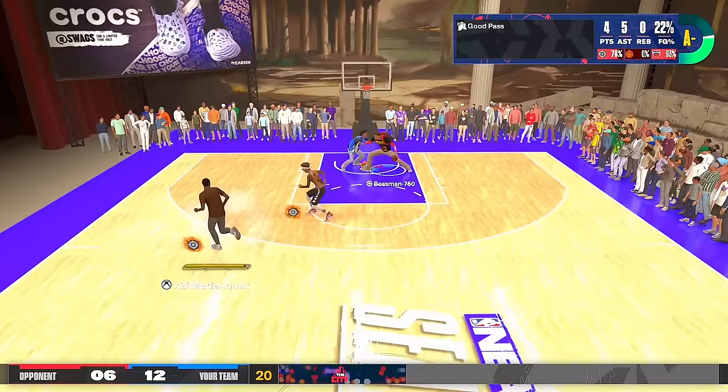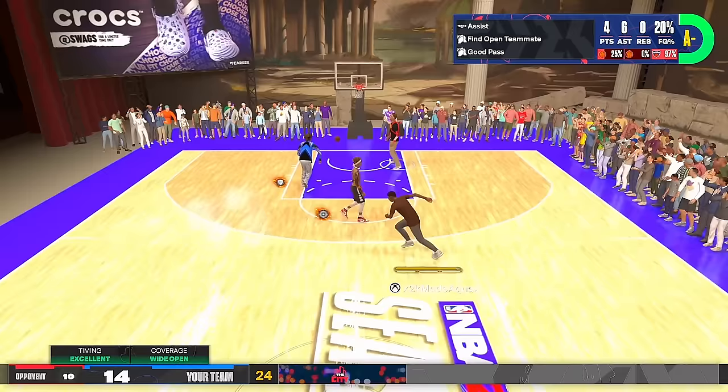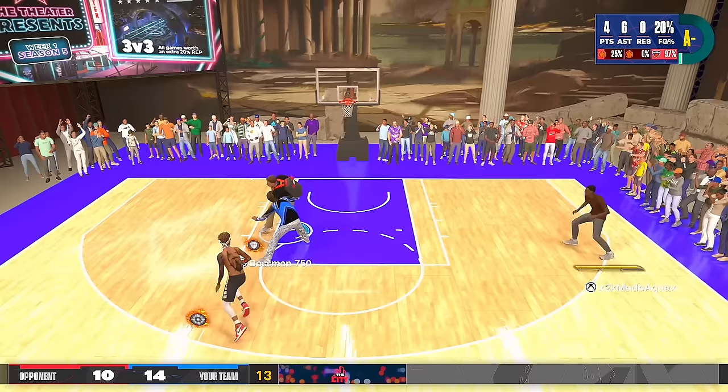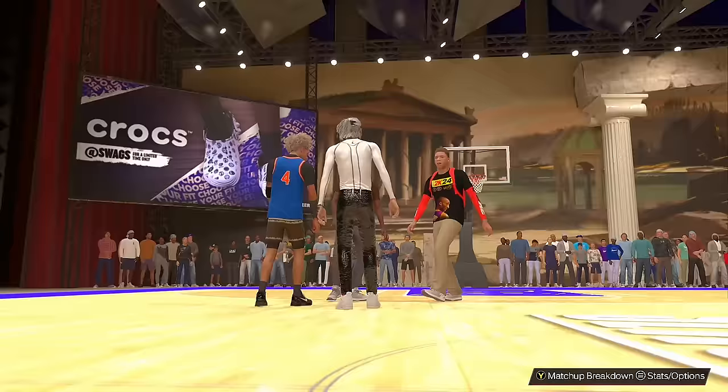They're leaving me wide open in the corner — that's a green light. Don't ever leave me open in the corner because I'm greening every single shot. Game number two with 2K scoring rules, playing straight sweats again. Ronnie, please explain why I always get sweats in the theater. I'm playing back-to-back 96s and 95s as a 66 overall. At least make the matchmaking balance out the overalls.